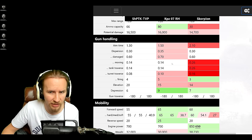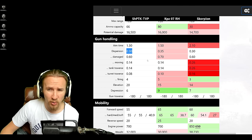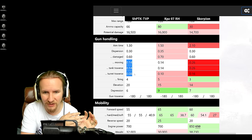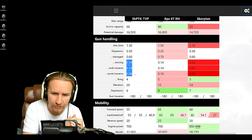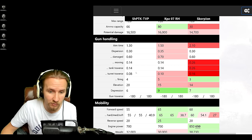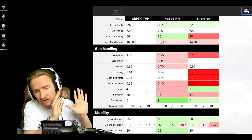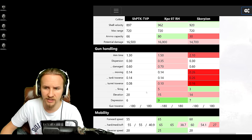Moving on to gun handling — and yes, it continues the momentum. 1.3 seconds aim time, 0.3 accuracy, and really good gun handling for a turreted tank — better than the Kampfpanzer 07RH. This means that although it can't use vertical stabilizers, you probably wouldn't take them anyway. A rotation device is optional since the aim time and gun handling are already good enough and the turret traverse at 32 degrees per second frees up an equipment slot. It really feels more like a very good medium than a tank destroyer.